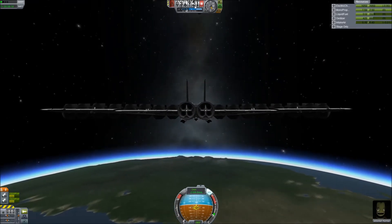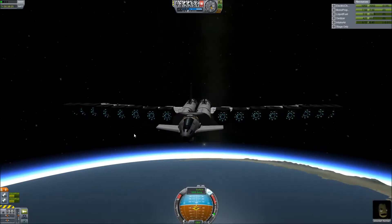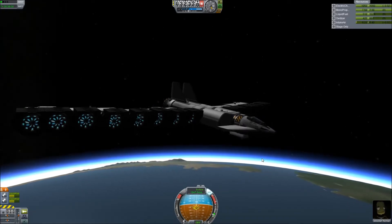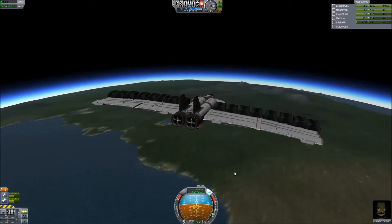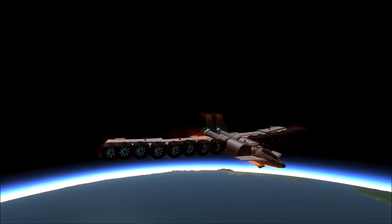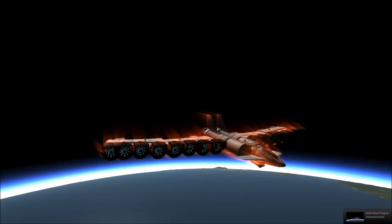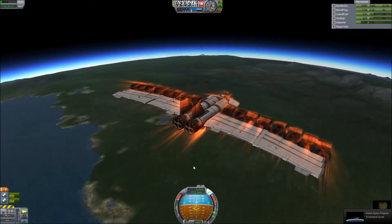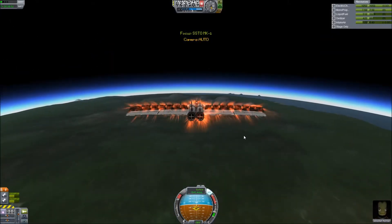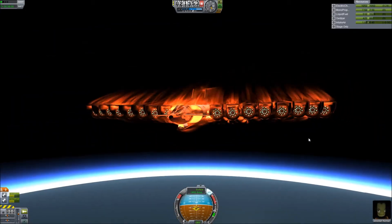We're now coming in at 35,000 meters, so we should start to see re-entry effects very soon as our speed is starting to decrease. We haven't spun out yet, which is a good sign. There we go — that's showing us slowing down very rapidly. This craft is very stable at re-entering the atmosphere; I'm very pleased with how this has worked out.